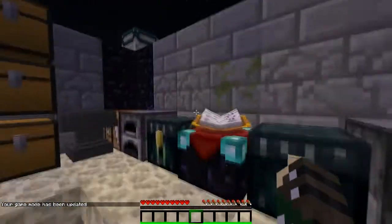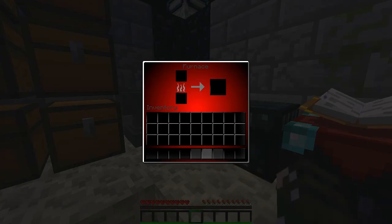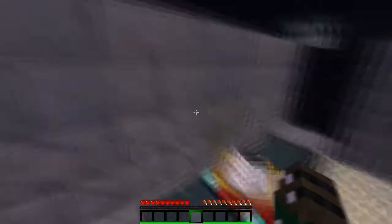Our hearts are red, and we got our furnace which is a red GUI, and we got our crafting table which is a green GUI.